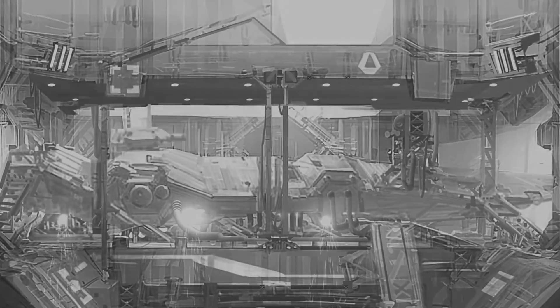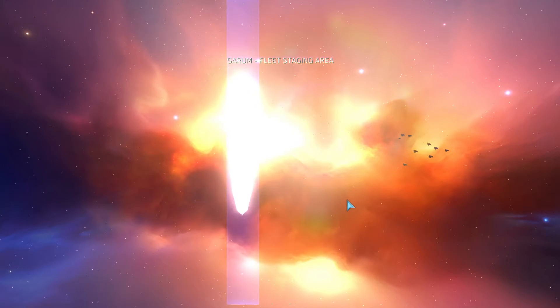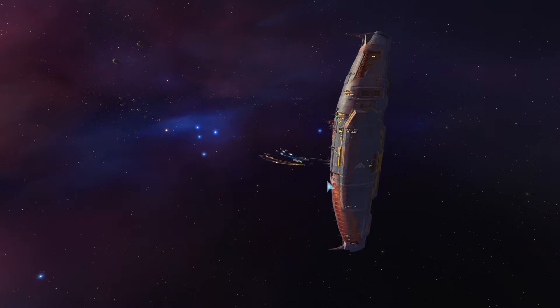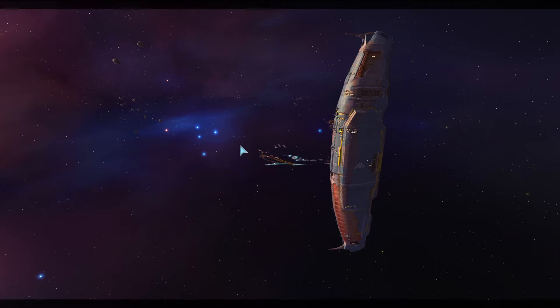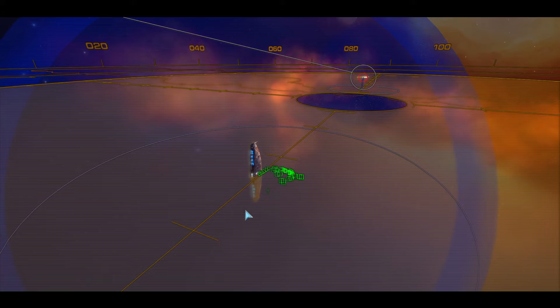Stand by for arrival at Sarum. Sarum fleet staging area — right on. There are two cores that are secured by our race. There's a third one that is unsecured, and there's a lot of fighting going on to get it. Look at all these ships. Vagor recon elements have been identified.